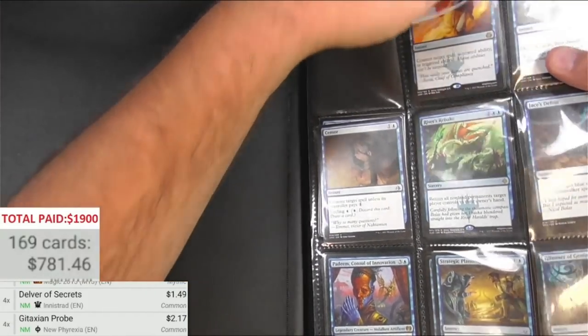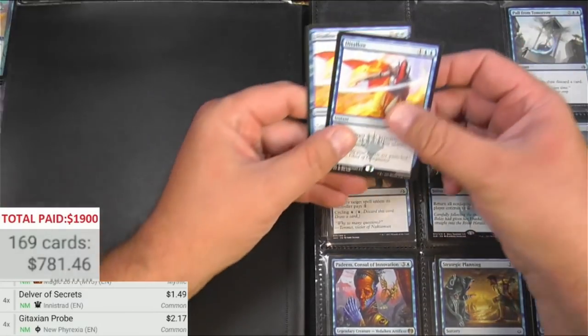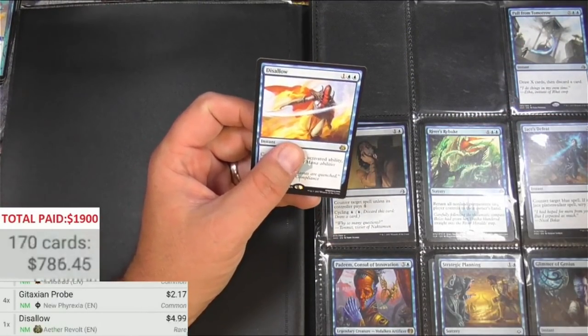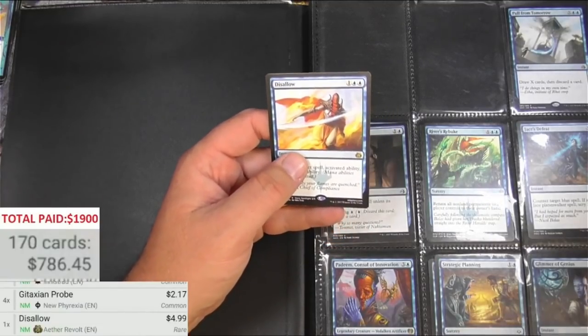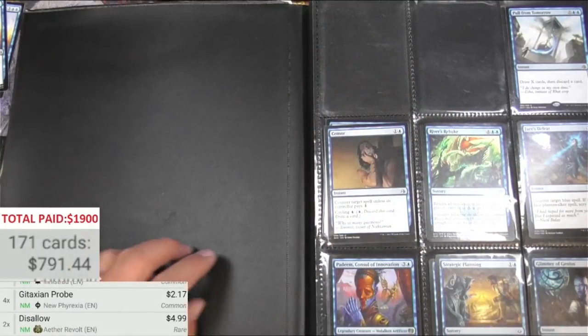Disallow — it was weird that that page was all folded up like that. This page was not shown in the listing, so hopefully there's some pretty good stuff. Disallow is $4.99 apiece. Sounds good.